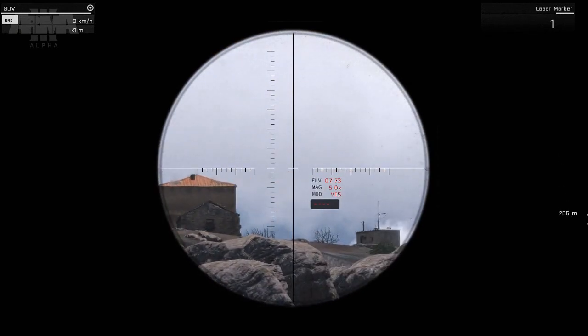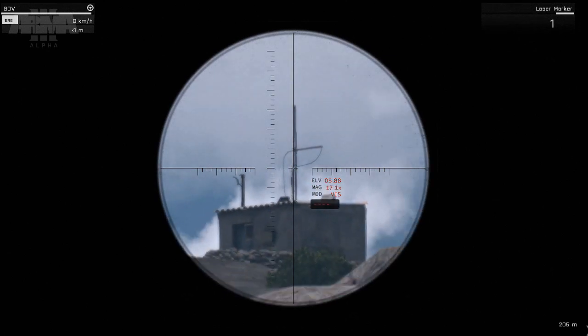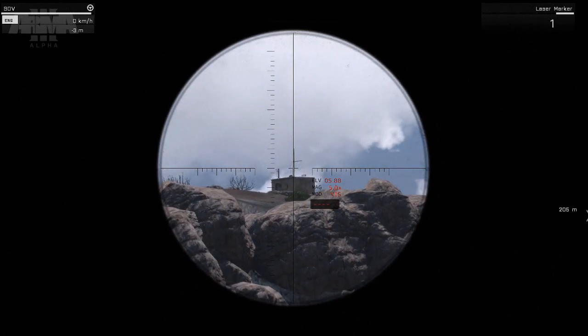So starting off in our SDV, we'll hop into the commander's seat and take a peek through the periscope. Straight away we can start thinking about the gameplay potential — things like marking targets for an aerial strike, inserting units behind enemy lines, etc.